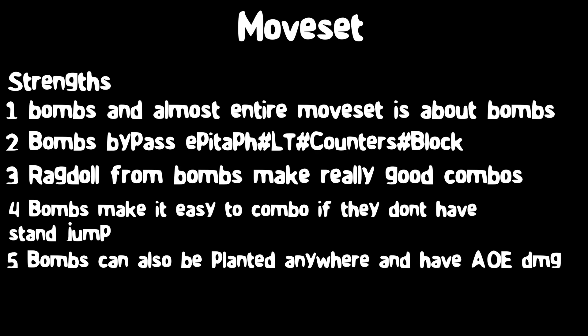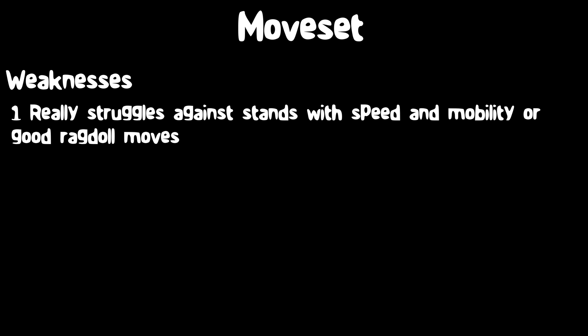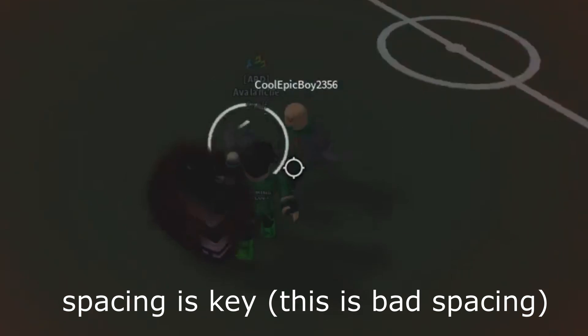Of course, there are a few weaknesses of this stand. Number 1, it really struggles against stands that are fast and have good mobility, and ones with lots of ragdoll moves. Because if you get ragdolled in the middle of your bomb placement animation, like in this clip, it is near impossible to place a bomb.